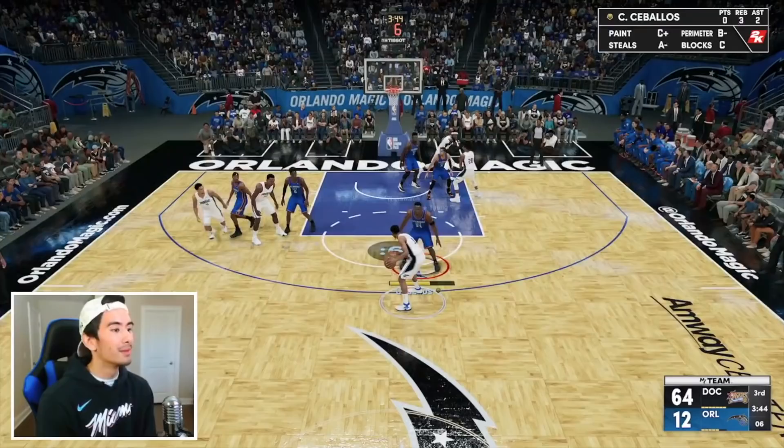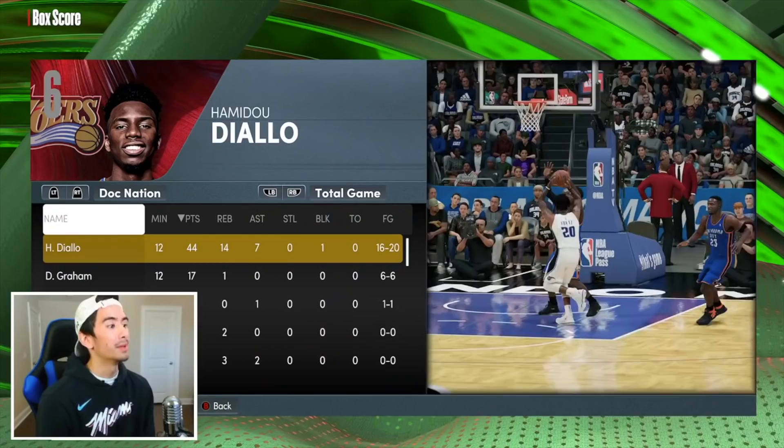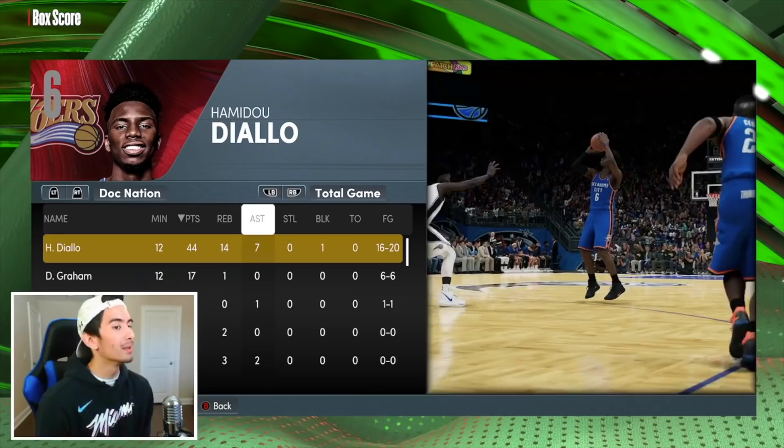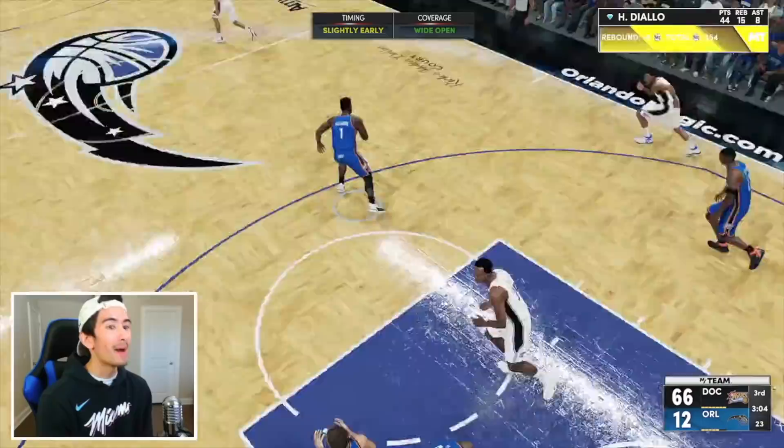One more rebound and we're finished. One minute into the third quarter, great defense by Zion, and nice rebound by Diallo. We're done! It only took 12 minutes — 44 points, 14 rebounds, 7 assists. Let's get this triple-double and then we'll end the video. Honestly, I could probably get over 20 rebounds, so let me keep on showing you guys how it's done.